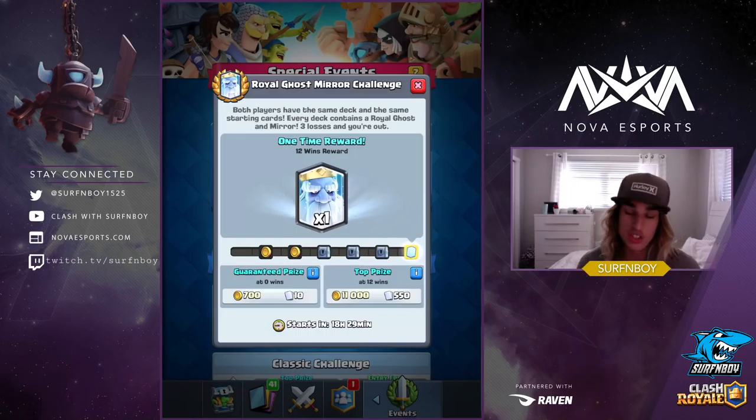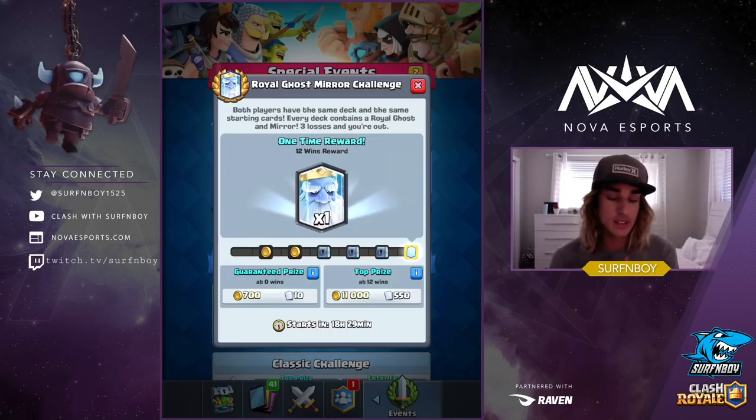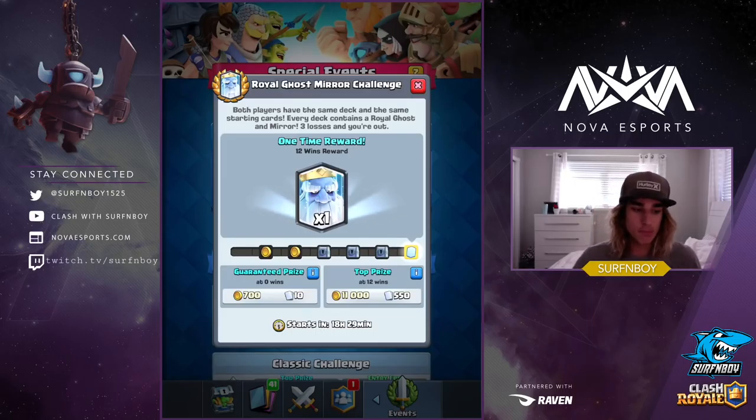Let's talk strategies. Going into the mirror challenge, you have the same starting hand and the same exact cards. For the first minute to minute-and-a-half, I like to mirror exactly what my opponent's doing unless they really don't know what they're doing. My number one tip: play everything on your side of the arena. You want to have your tower to defend, because if you go offensive and play on their side first, they have the same exact cards to counter it.